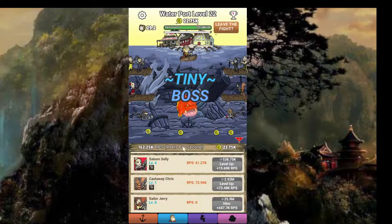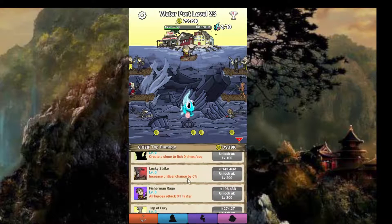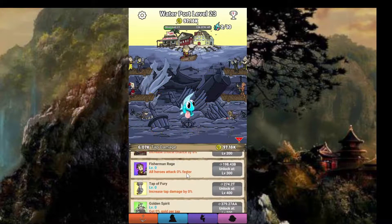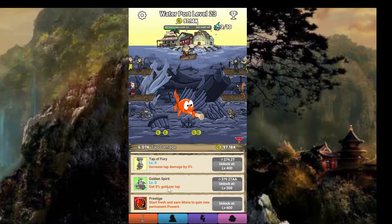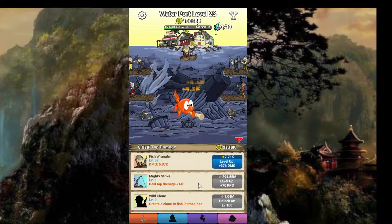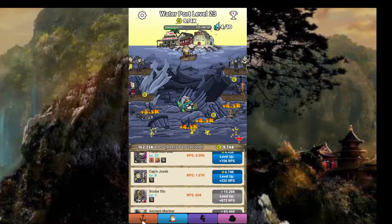I'm getting reels per second. So you get mighty strike, deal tap damage, I can create a clone, increase critical chance, all heroes attack faster, increase tap damage, get gold per tap. Yeah, I recognize all those skills.